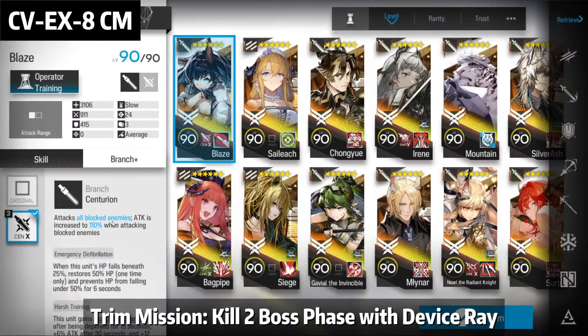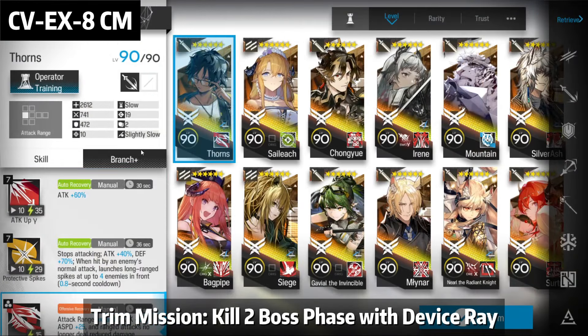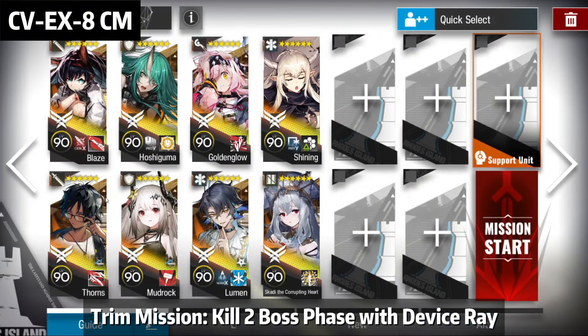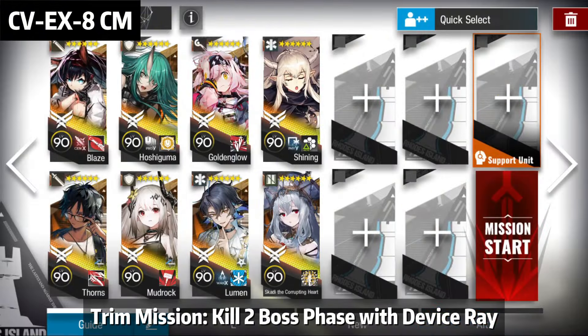First, Blaze for the resist. If you use Chonggui, it's a bit risky, and it's very hard to stack the stacks, so Blaze is recommended. Thorns is recommended because he has poison, which can also trigger the device. Hoshiguma can be Seiria, but Hoshiguma has higher defense, so it depends. Mudrock, as high level as possible. Golden Glow, Lumen — Lumen because we want status resistance. If you don't have Lumen, Eyjafjalla Alter can also work. Shining for additional defense — remember to get the module up — and Skadi Alter. If you are about to substitute anybody, finish the whole video first and then decide.